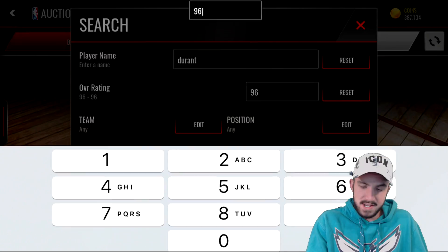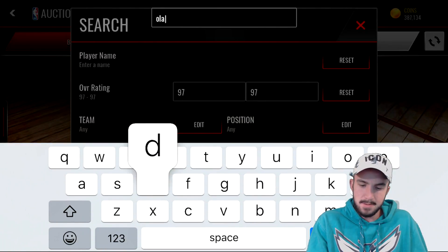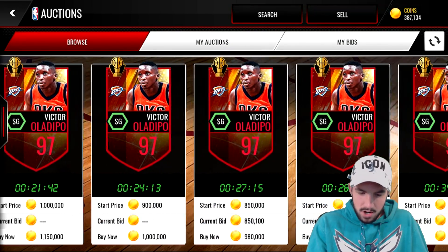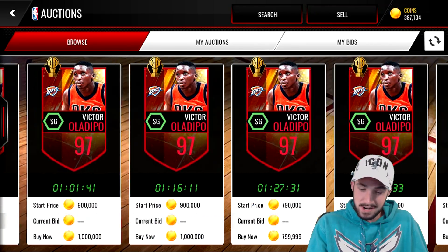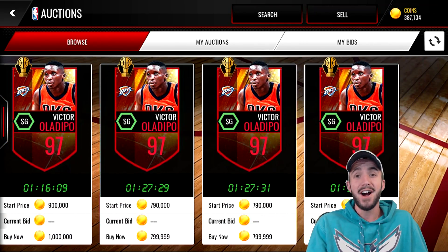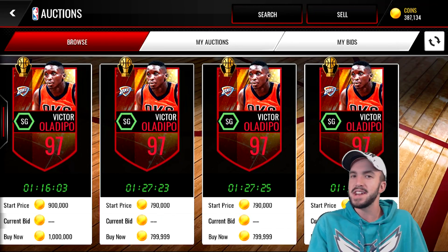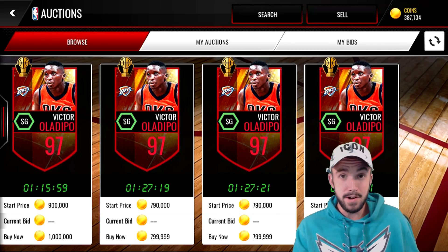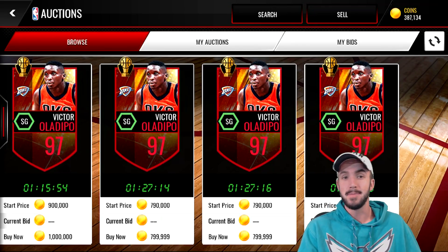Let me see what the 97 Oladipo goes for — he would have been a little bit more, but barely. He might actually end up being cheaper. So it looks like we got the best possible pull, or at least one of them. Even though he's only a 95, he's one of the more rare cards in the pack, so I'm pretty happy with how we did. Let me know in the comments what you guys got out of your packs.